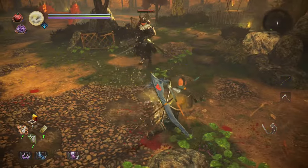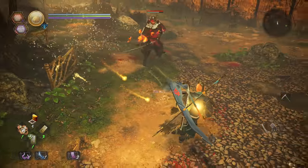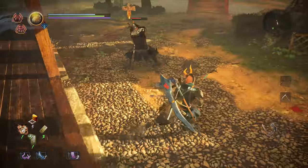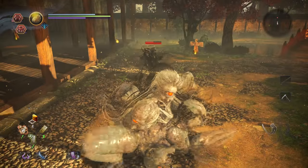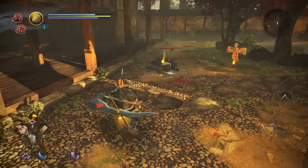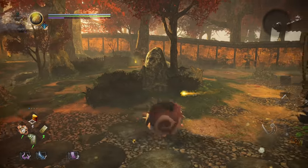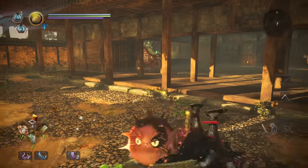Also new to Nioh 2, the right trigger now acts as your Yo-Kai modifier button, allowing you to use your SoulCore skills mapped to the face buttons, as well as activate your burst counter. The combat system in Nioh 1 was already pretty deep, and although these new skills add even more onto that foundation, they were smartly implemented in a way that has them feel natural to pull off during a fight without the control scheme getting too convoluted.